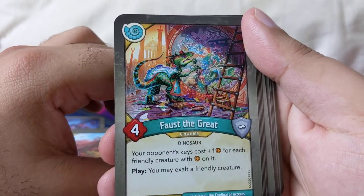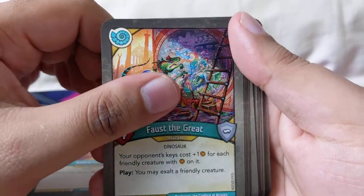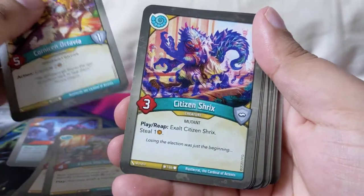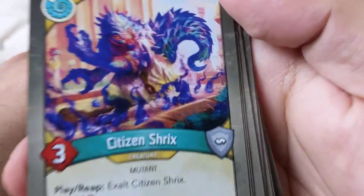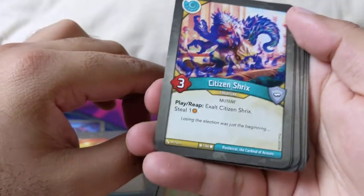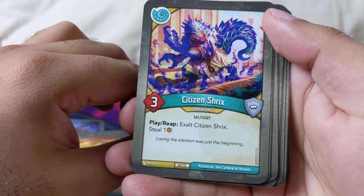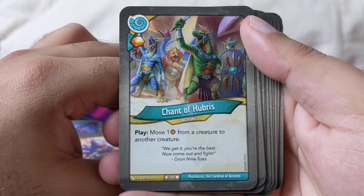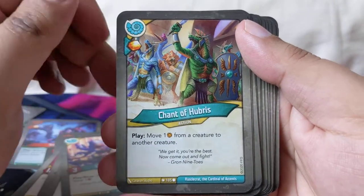Faust the Great Plague: you may exalt a friendly creature. Coronation Octavia action: capture two. Citizen Shrieks — look at that! Mutant: exalt Citizen Shrieks, steal one. Shine a Hubris: move one amber from a creature to another creature.